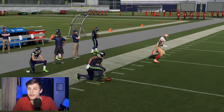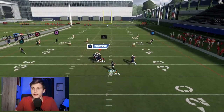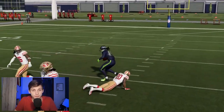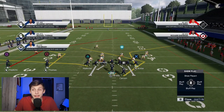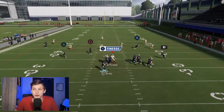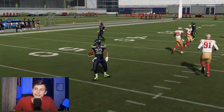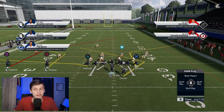Against Cover 2, you can try to hit the post route over the top — a really simple throw that looks good. There are just so many good routes on this play. What I'd recommend is doing a little motion on the circle receiver to throw off your opponent, and you can still make the read. This play works really well and is very tough to guard.